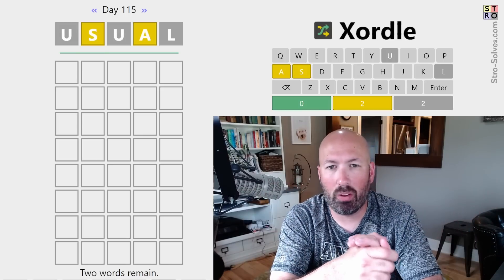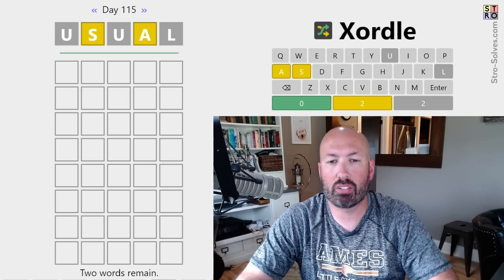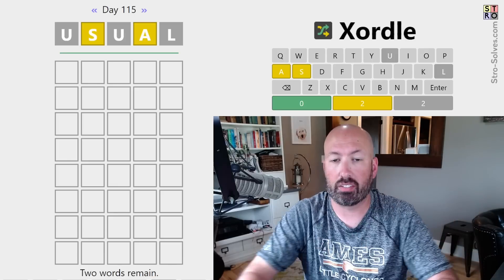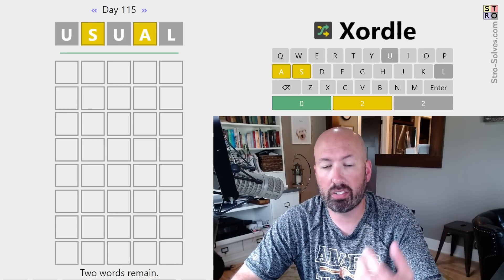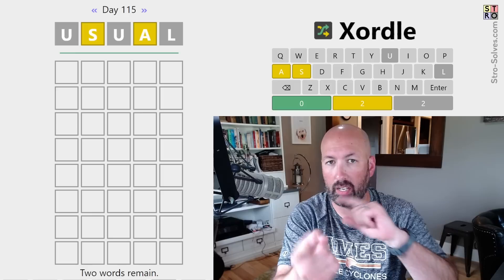I'm looking at another Zordle today, or Xordle, or Crossordle, or whatever you want to call it. Basically the way this works is it's like two Wordles overlapped on the same grid. So we're trying to find two words, and each of the clues, like the S and the A here, could be in either word.